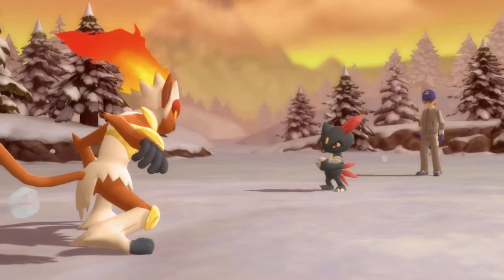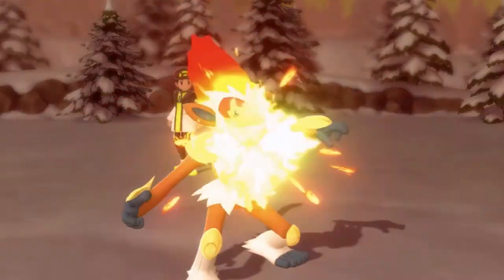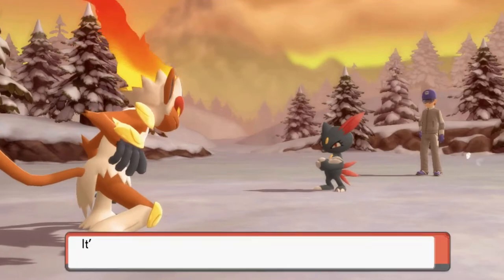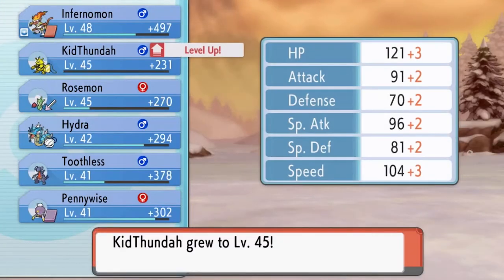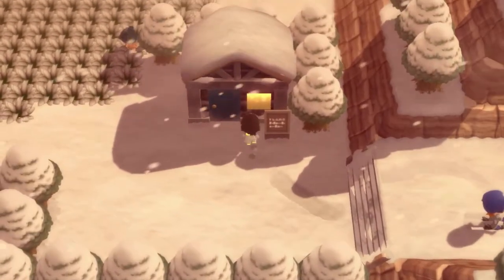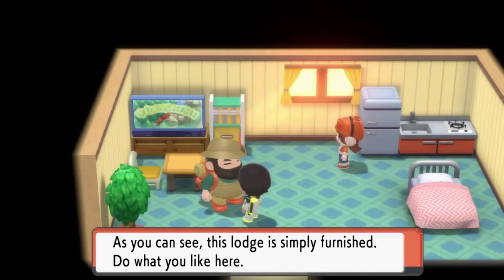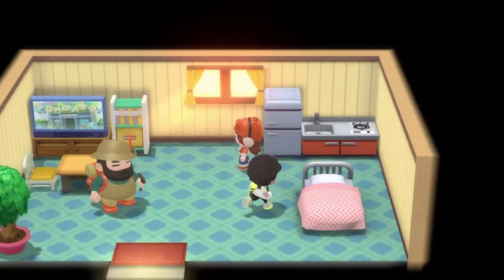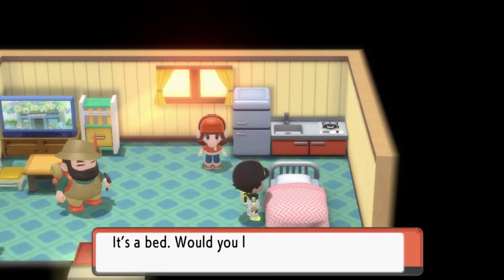Here we have a Sneasel — a Pokemon I literally wanted to grab. Maybe next time. Flamethrower for the win! Just like that, flamethrower does its trick. Kid Thunder grows to Level 45! Let's move ahead to this section here. If you talk to this individual, they'll let you take a power nap in their bed to heal up — let's rest.